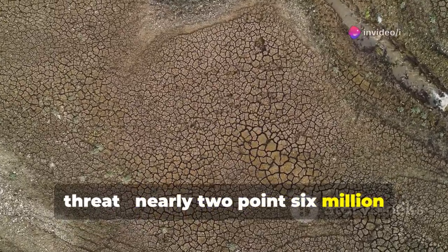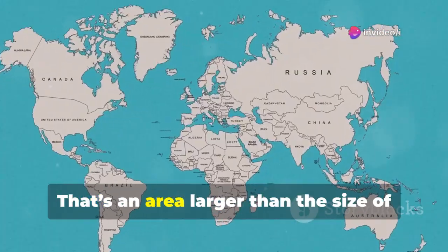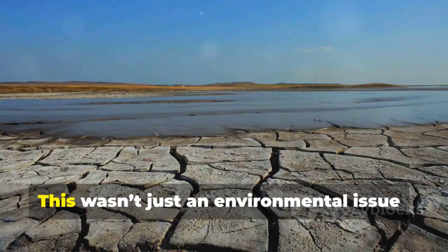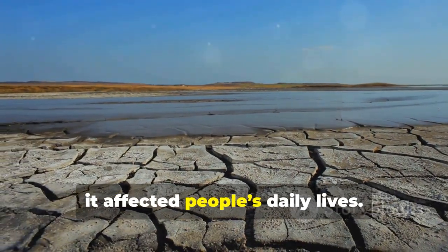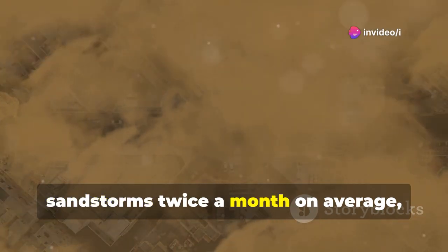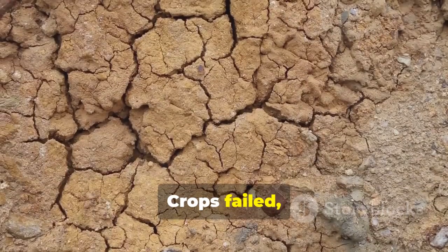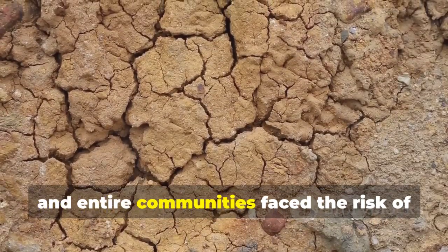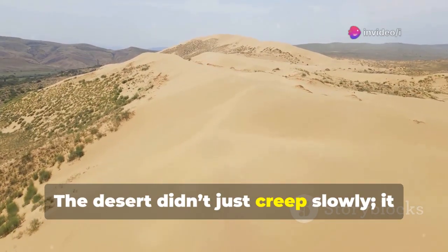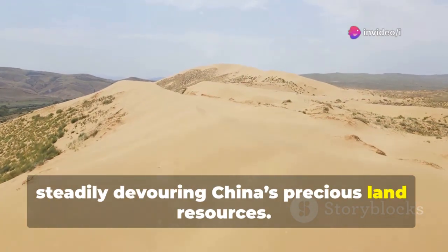Nearly 2.6 million square kilometers of China's land was degraded — almost a third of the country. That's an area larger than Texas and California combined. This wasn't just an environmental issue; it affected people's daily lives. Cities like Beijing were hit by sandstorms twice a month on average, making the air unhealthy. Crops failed, farmlands became useless, and entire communities faced the risk of losing their homes.